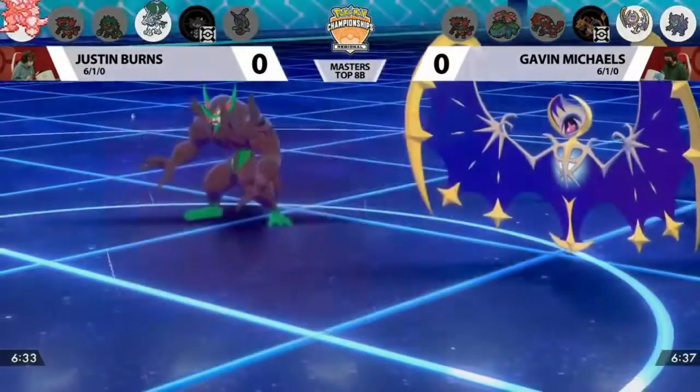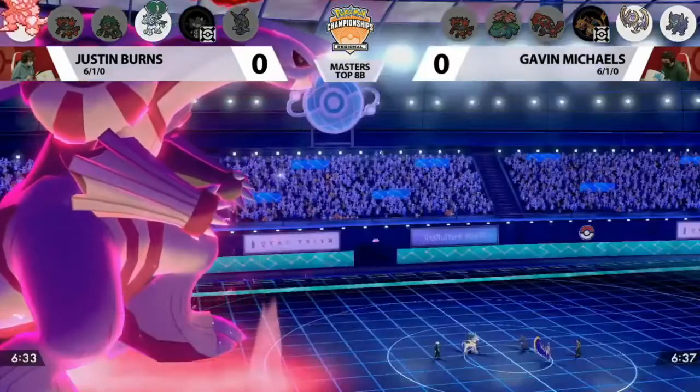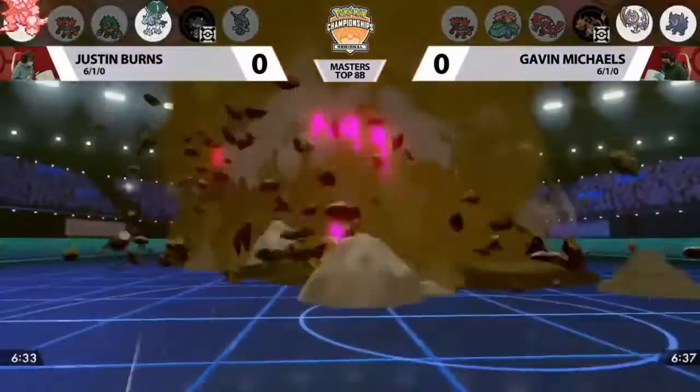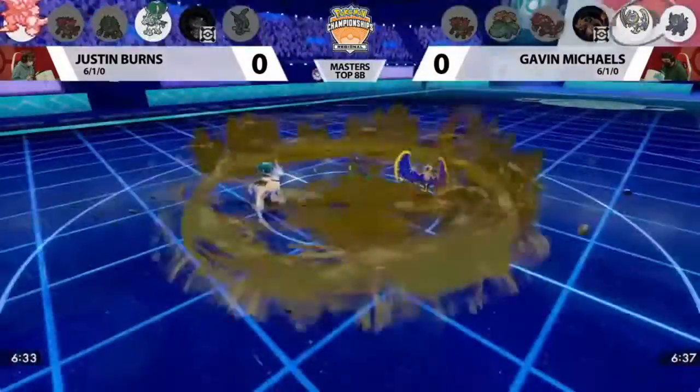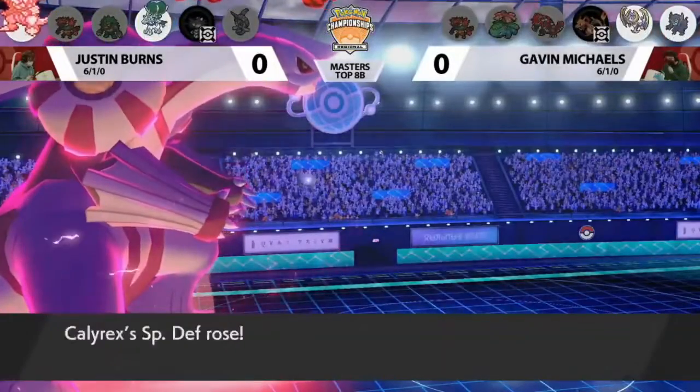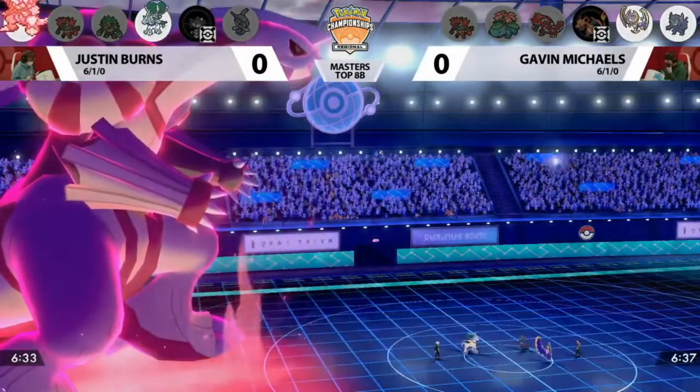Reflect from Grimsnarl — now both physical and special attacks will have their damage lowered. Max Quake on Palkia's third turn of Dynamax will give yet another special defense boost to both Palkia and Calyrex Ice Rider, so you don't even need to protect anymore if you're at plus two special defense.